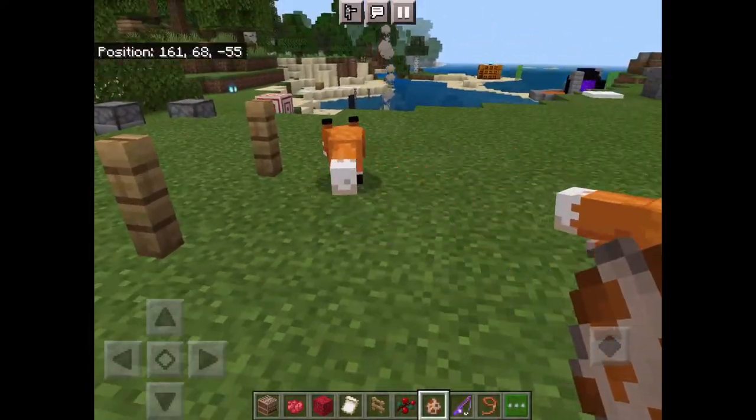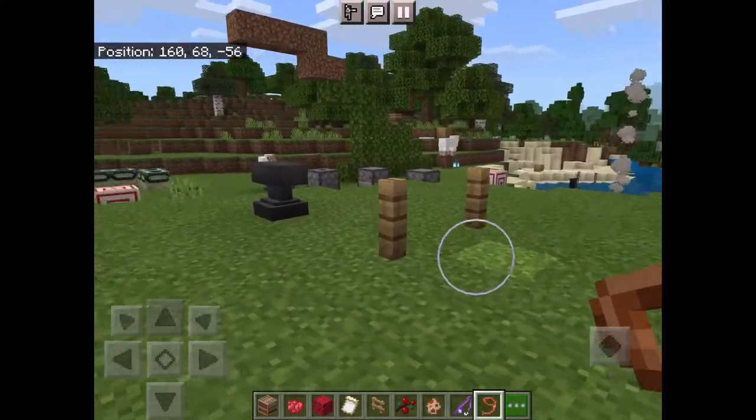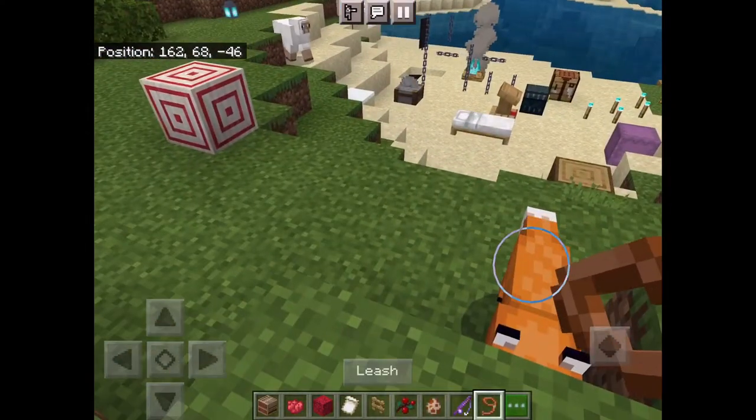Quick video on how to tame a fox. So you're gonna need two foxes. Usually you find them in the woods. I'm just gonna make this quick. So you get your lead and get the other one a lead.